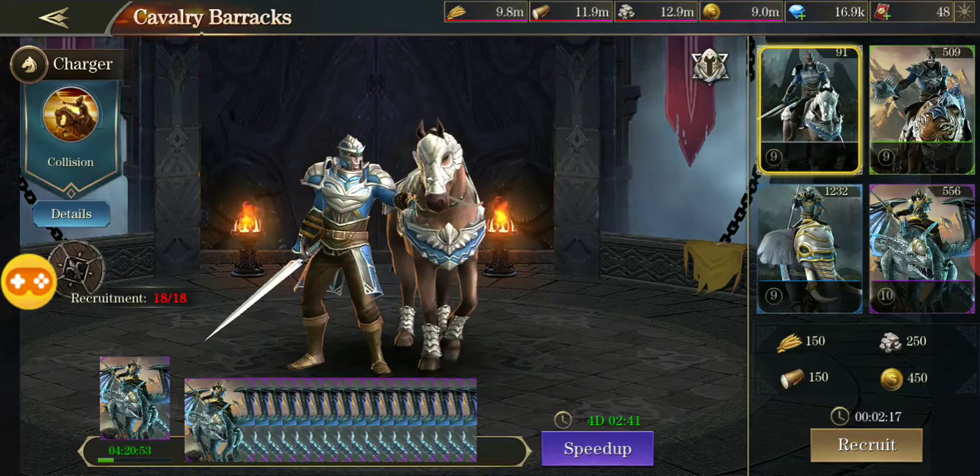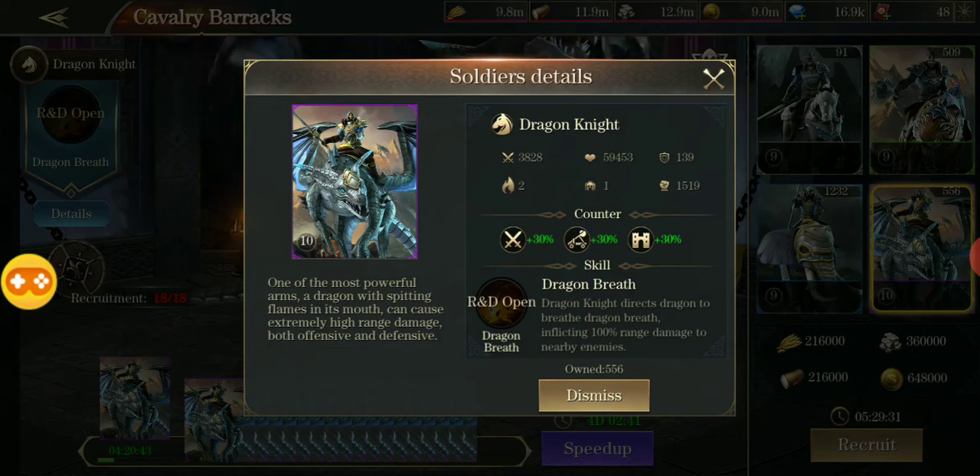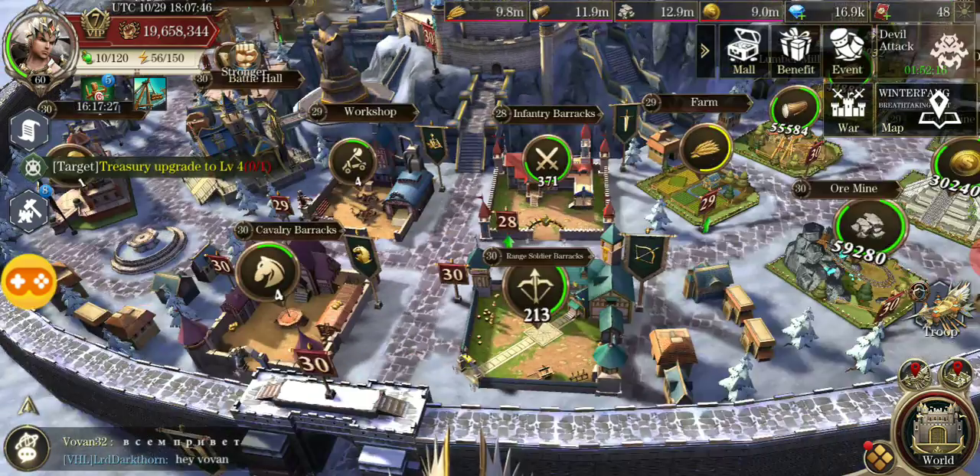One thing I didn't realize before is that the attack and health stats shown for units — like the dragon knight's 3,300 attack and 59,000 health — change based on the level of your technology. I thought those numbers stayed static and only your formation power changed, but you can see the level shown in the bottom left corner of the unit picture. These numbers actually increase as you level up the relevant technology.